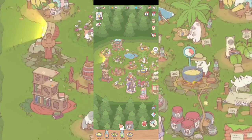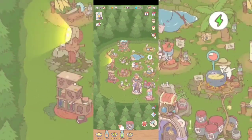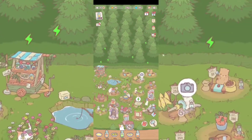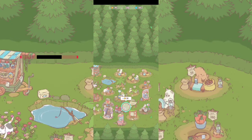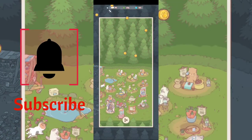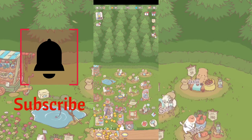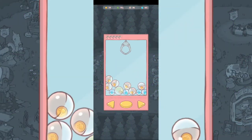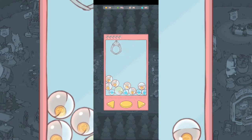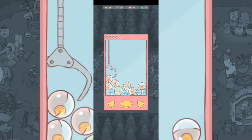The map will get bigger and bigger — I've done some expansions but there's a lot of forest to uncover and more cats to get. You can take some photos for a specific amount of cash as rewards. There are also different ad mini-games you can play.